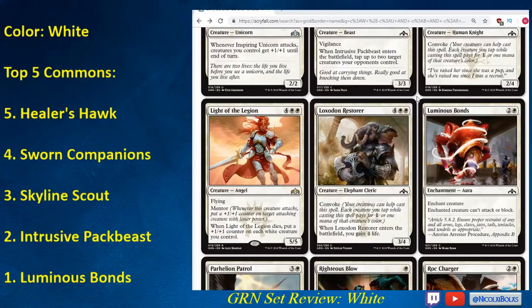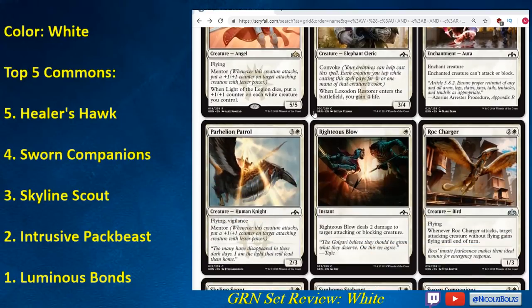Luminous Bonds I think is going to be the best white common. It was the best white common in Rivals of Ixalan and in M19 — it's just a very efficient card. Keep in mind it doesn't stop activated abilities, but it shuts down pretty much everything for three mana, and it's at common. So it's just great removal. Take this very early — you first pick Luminous Bonds and are not unhappy about that. It goes well in any white deck, controlling or aggressive. Luminous Bonds is a very good card; take it early, play it every time.